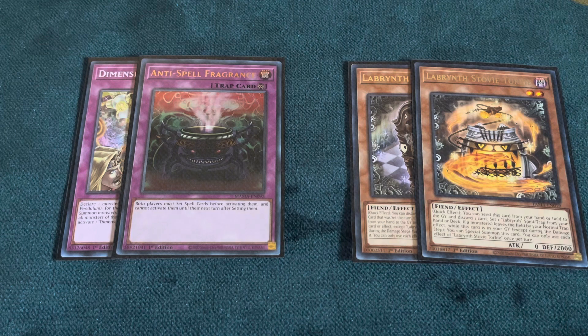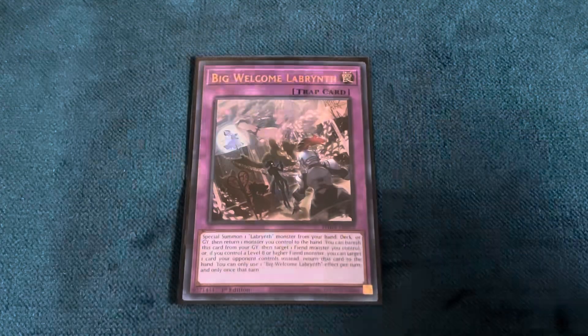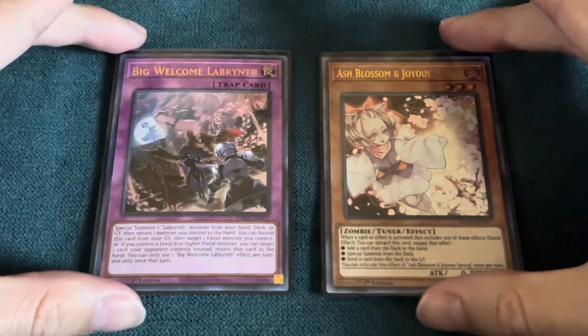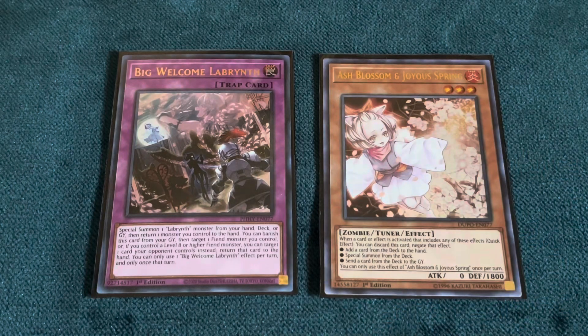Now we can focus on how to actually stop the decks. When it comes to the weaknesses that both decks have, the main one is the Welcome Labyrinths — specifically Big Welcome Labyrinth. Even though this is the most important card of the deck to make sure resolves, a lot of the time it just won't, because as players we tend to have cards such as Ash Blossom and Joyous Spring in the main deck.